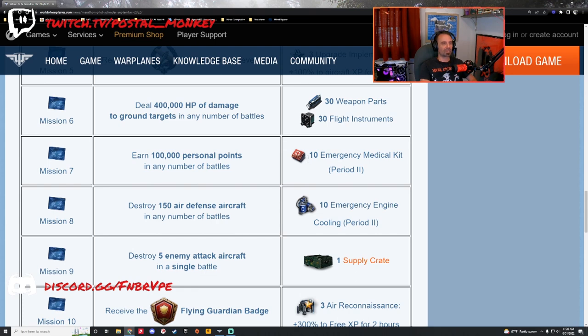Mission six: deal 400,000 hit points of damage to ground targets in any number of battles. I'd recommend going in the highest tier ground attacker or bomber you've got. Multi-role fighters and heavy fighters can do it to a lesser extent — fighters don't do it. I'll definitely be taking out some tier 9 and tier 10 ground attackers to get this completed. You get specialization parts, weapon parts, and flight instruments.